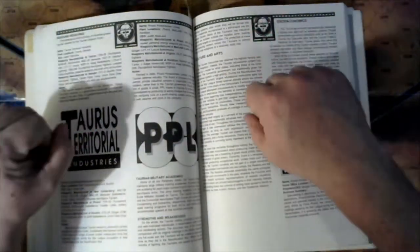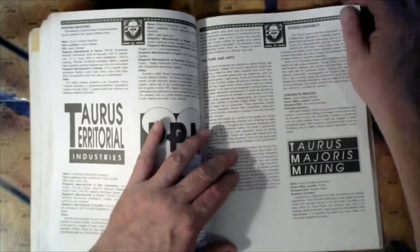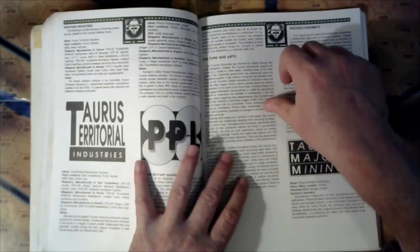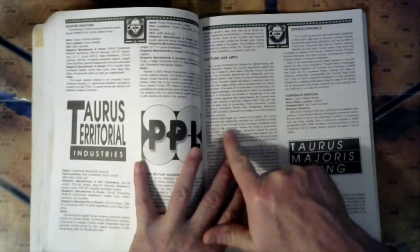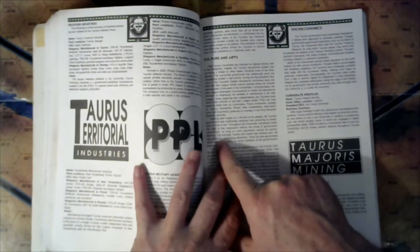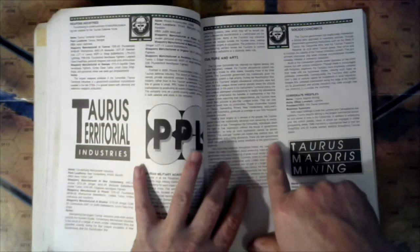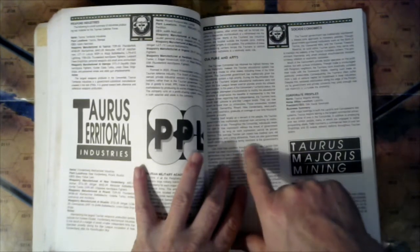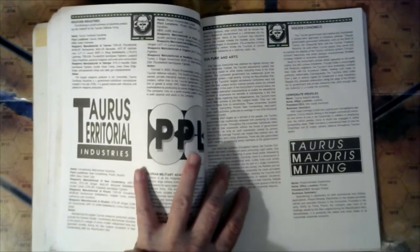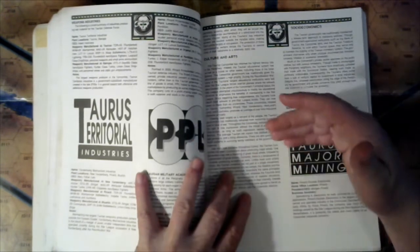The Taurian government has traditionally refrained from censoring its media, even in time of war. Throughout the Concordat, individuals retain the right to free expression without threat of government intervention, as long as the expression cannot be proven libelous. The average Taurian can expect free medical care, old age pensions, and a living allowance. There are also guaranteed death benefits to surviving family members at the government's expense.